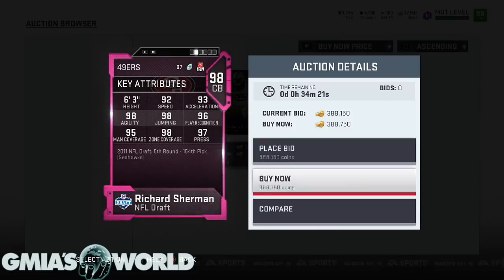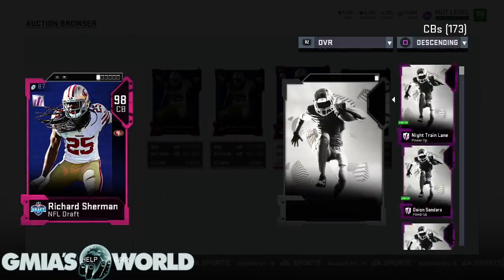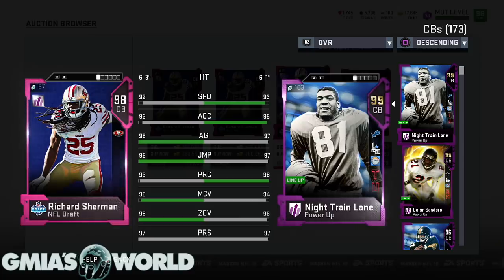Would I consider utilizing Richard Sherman in place of Night Train Lane? That is a very, very good question because you got to remember, when you power up Richard Sherman, he's going to match Night Train's speed. The only issue is he's not a legend, so I won't get my additional plus one speed, which would really hurt my team because I need every imaginary speed that I can get. Nothing really matters in the gameplay, but card art looks fine and building my MUT team is very exciting. It's just when they go out on the field, they don't know what's going on.